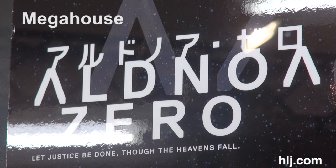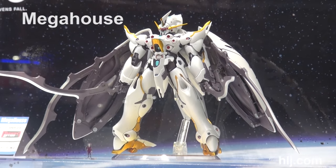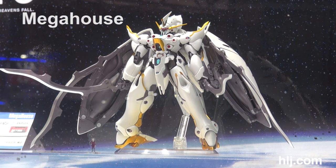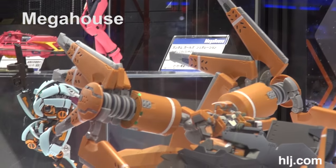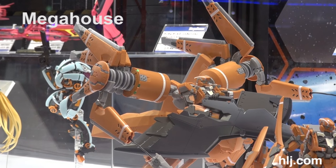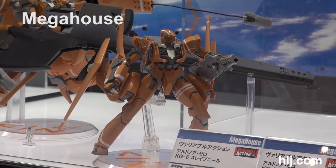They're calling this Al Noah Zero — 'let justice be done though the heavens fall.' That's pretty dark. These things are large and quite pricey — 2016 releases. Look at the detail on there; that guy is almost 20,000 yen. But you're getting lots of parts — this monster coming out in March is kind of like a big giant assault pack for the KG6 here.